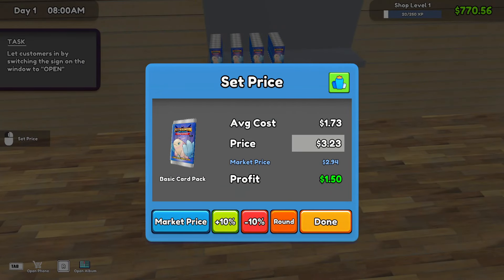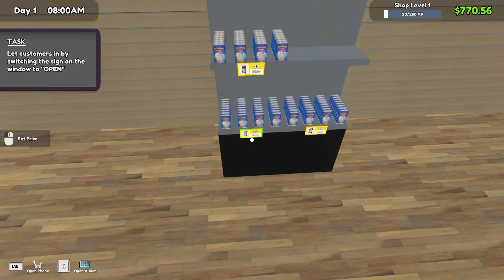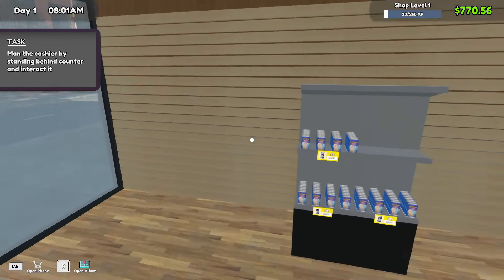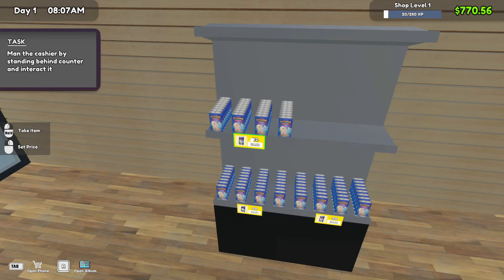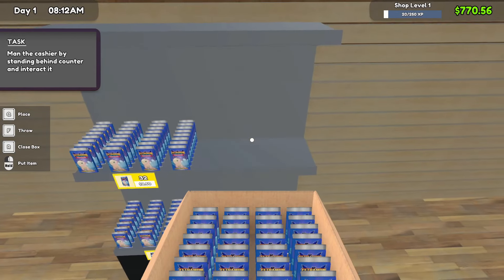All right, we got these shelves loaded up. Let's go ahead and set a price — that's market price right now, $2.94. Let's set these to $3 for now, make just a little bit of profit, hopefully get these flying off the shelves to at least get some sales. So now we can be open. Actually, you know what? I'm going to put these on sale — opening day sale, baby! Putting them on a discount, first day being open.